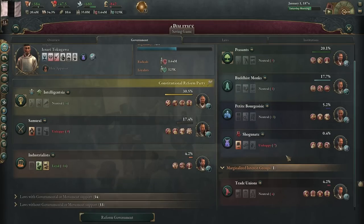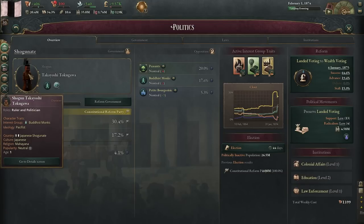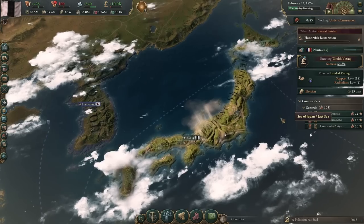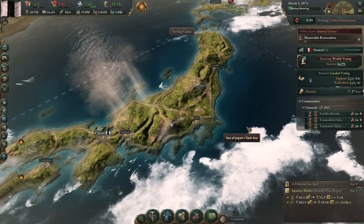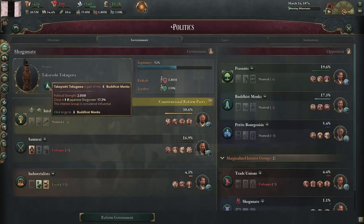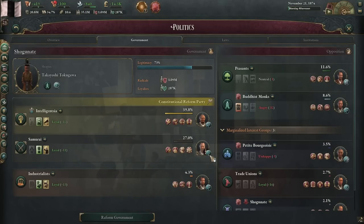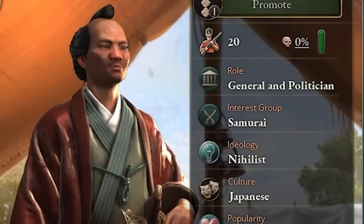The shogunate now is not marginalized yet despite only having 0.4%. Look at the shogun — oh my god. Did we kill the shogun in the war? Did we kill Ienari in the war? He's no longer with us. He's a member of the Buddhist monks? How does that make any sense? Screw wealth voting — didn't pass, tired of this. So the leader of the Samurai faction isn't a Republican anymore, he's a nihilist.